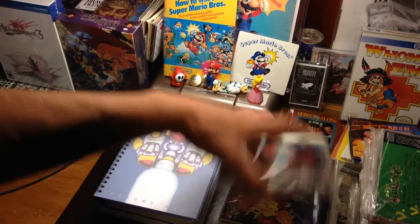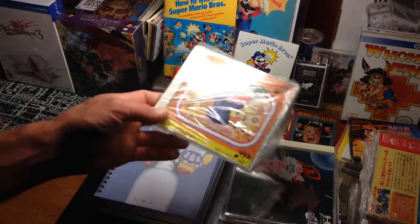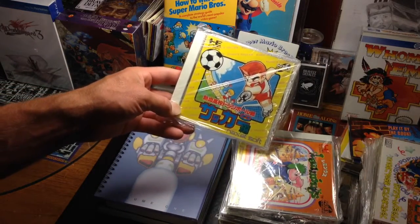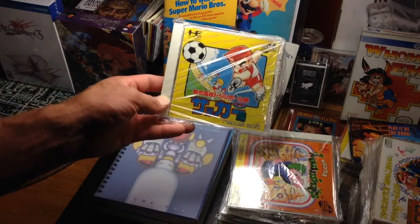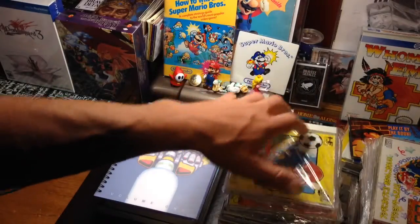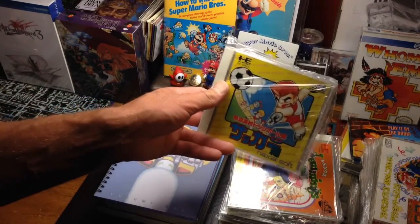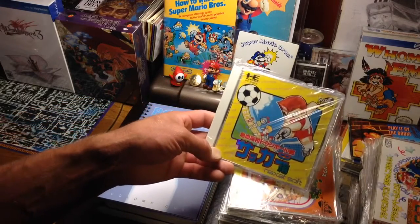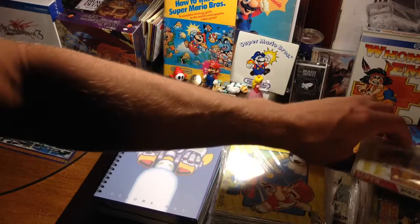Here's a port of Lemmings. Then we have a Kunio Kun game — this is Kunio Kun soccer, basically the Double Dragon world of River City Ransom and Super Dodgeball but in a soccer version. There are a lot of those games; the most expensive Kunio Kun game I believe is called Downtown Kunio Kun.